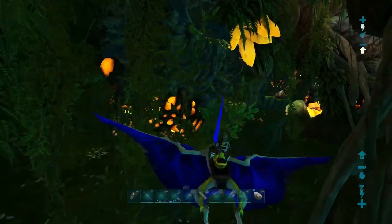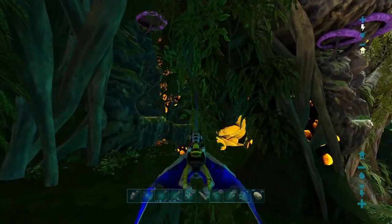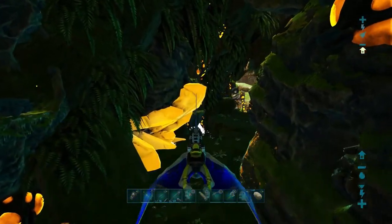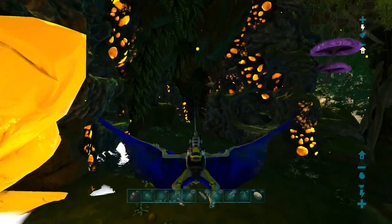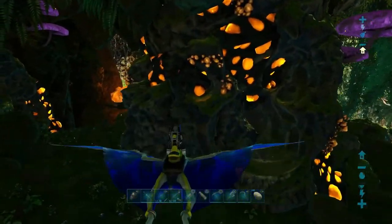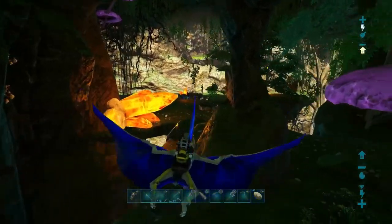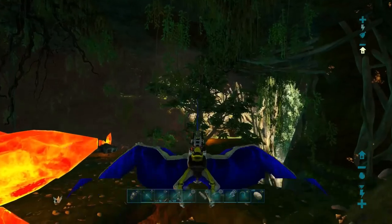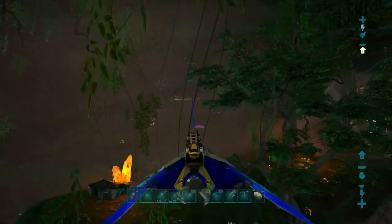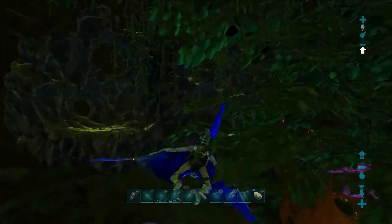Now that we have those three all gathered up, we're going to go ahead and continue on. That's the nest where I already grabbed an egg from — that was the empty one. We can continue through this passageway here. There are a few more alcoves — an empty nest, another empty nest. Once you get to this area where the ground opens up to a larger cavern, we're just going to go across. There are two more alcoves, which are both empty at the moment.